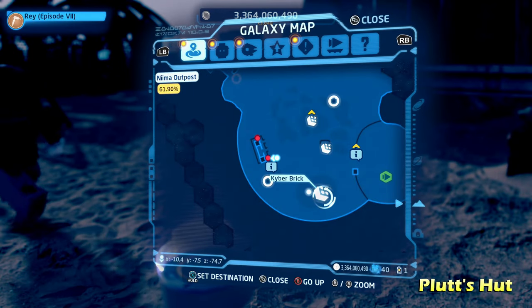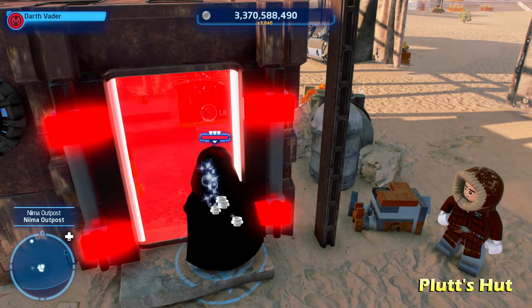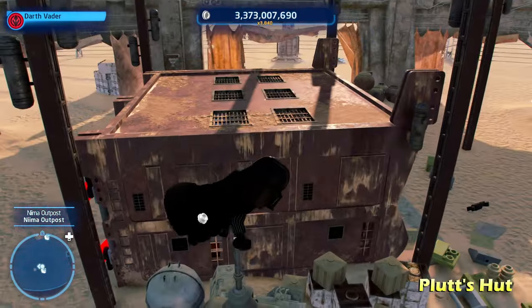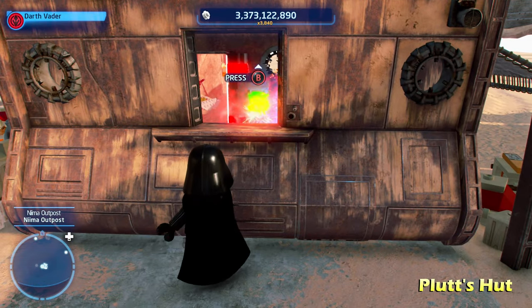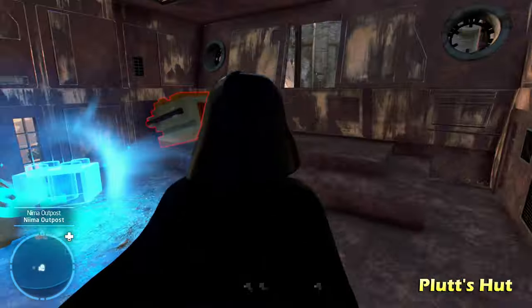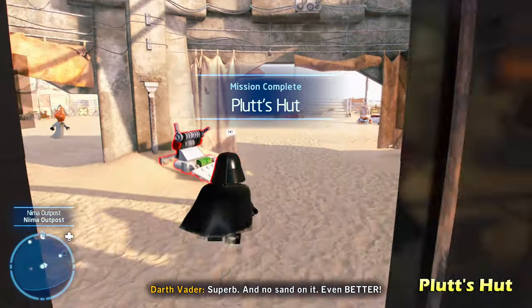On the south side of the map, we're going to do Plutt's Hut — this is where Plutt gives off his portions. All you have to do is walk to the back side where there's a window and use the Force to push the switch. That's going to lower the Force Field, then you can walk inside and get the kyber brick for Plutt's Hut. All you need is a Force-using character.